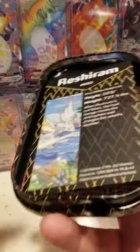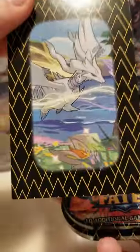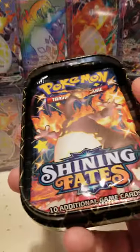We got the Eevee coin inside here. And this was the Rush Ram tin, which is dope. Got two packs in here.